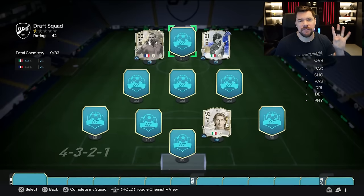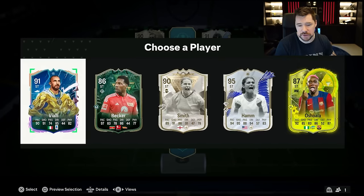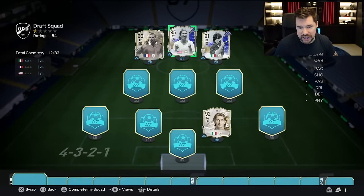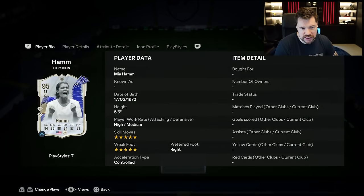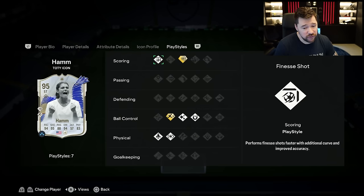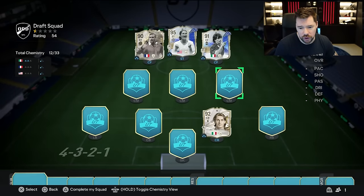Three from three — make it four from four. It's not even just an icon either — it is Team of the Year Mia Hamm. What a card this is: five-star, five-star, insane stats, very very good play styles. You'd love to see it. We are four icons out of four. Let's get this defence in first — let's leave that midfield until afterwards.